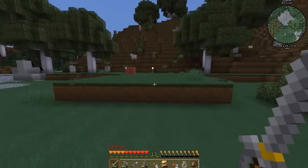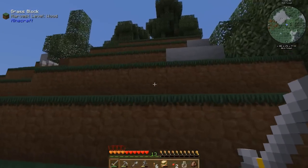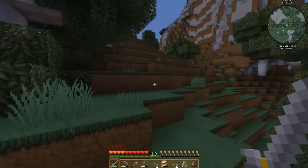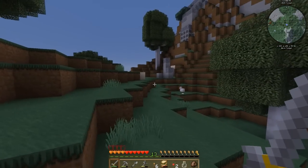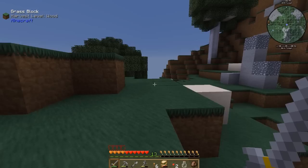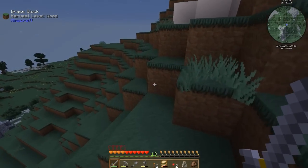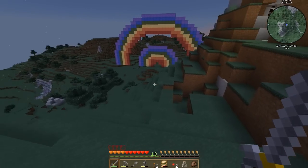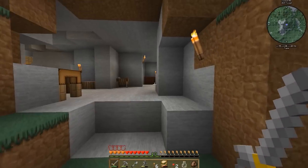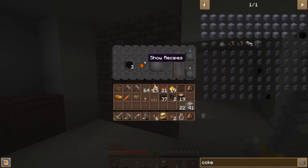We've got plenty of gravel over here, which I noticed when heading back to base from the village. Any time we need gravel, we have plenty. I do want to start my build and I think we're gonna start that fairly soon — slowly progressing through making the build, not necessarily rushing through all of these quests, because some things are going to take a while. The coke oven still looks to be around 75-80% done.